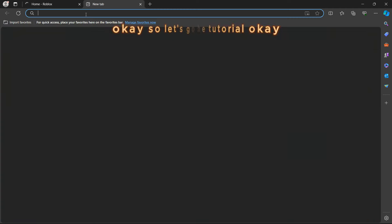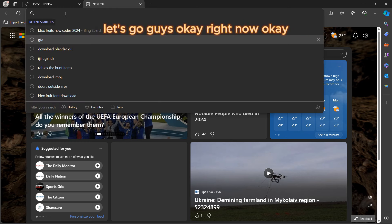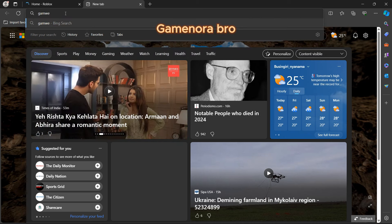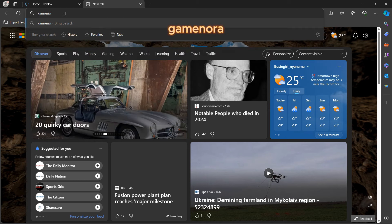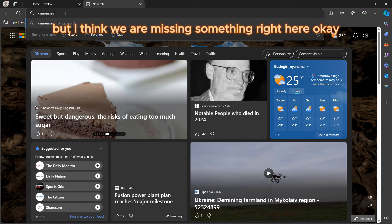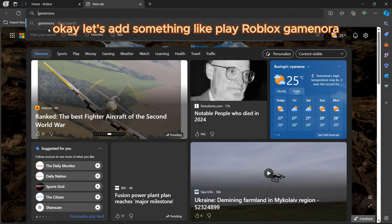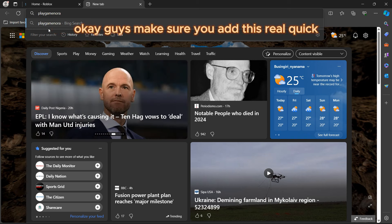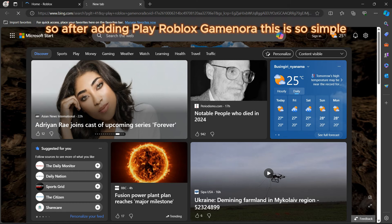Let's try refreshing and then go to the tutorial. We're going to search for something like 'Game Nora.' I think we're missing something, so let's add 'play Roblox Game Nora' to the search.